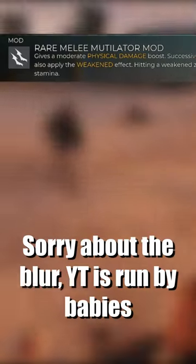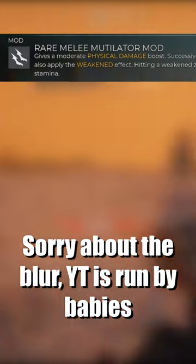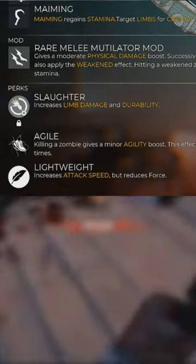It comes complete with a rare mutilator mod, allowing you to apply the weakened status and hit zombies to regain stamina. It also comes with the slaughter perk fixed on, increasing your limb damage and the weapon's durability, and of course the maiming effect, allowing you to target limbs for critical hits. On top of that, I recommend throwing on the agile perk to get a minor agility boost, and the lightweight perk to get an increase in attack speed.